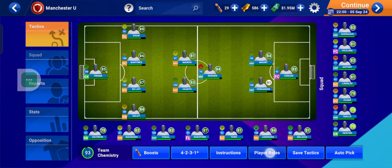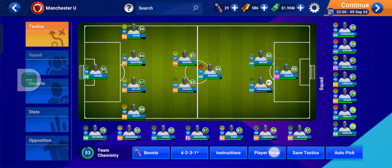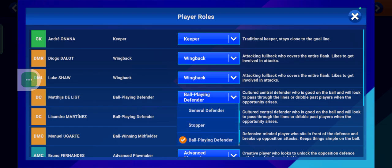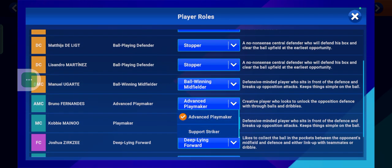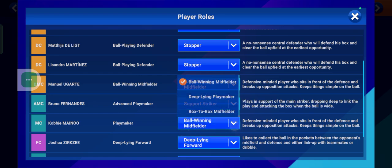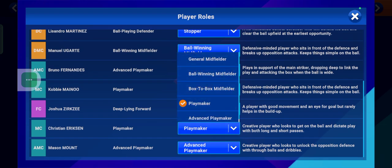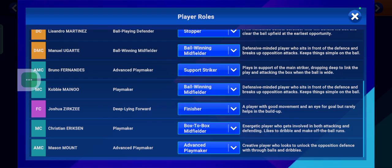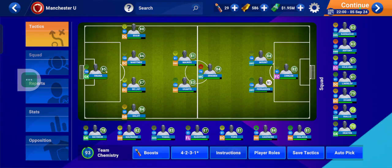Let's check the player rules for this formation. Since we have no wingers, I'm going to allow the wing-back role for the left back and right back. At the center, I'm going to play two stoppers — no ball-playing defender. Bruno is in an advanced position, so let's play him as a support striker, with two ball-winning midfielders.